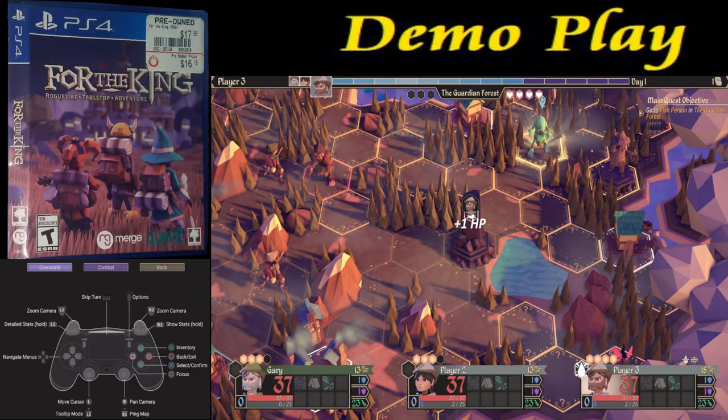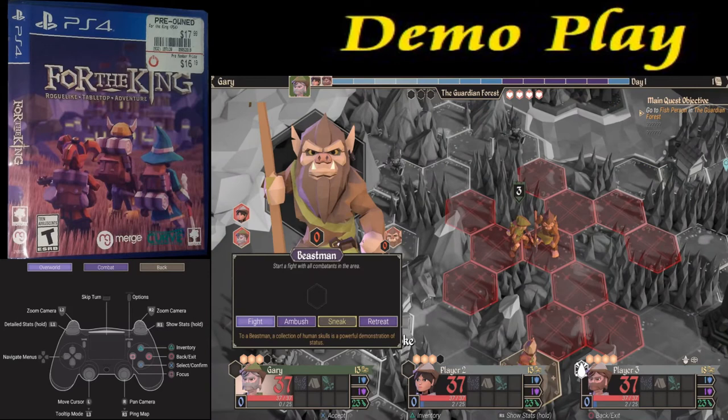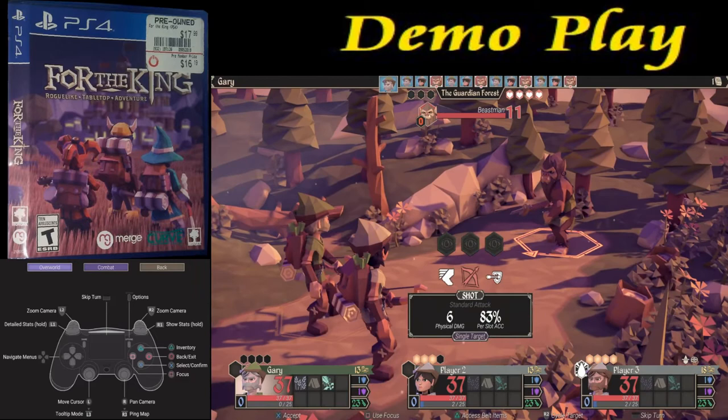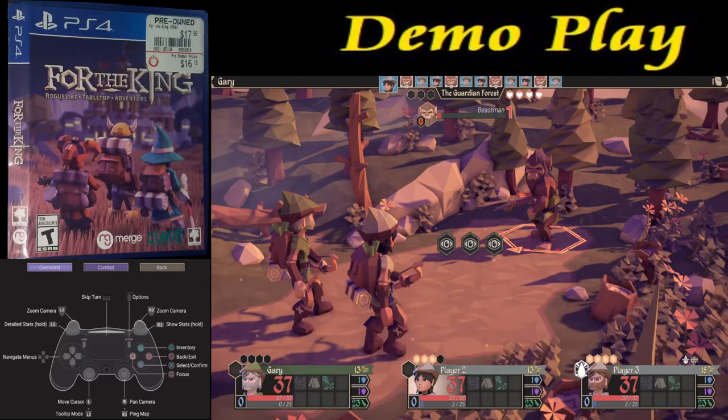His hit points increase by one. Going to do one more combat here. I'm going to try the ambush feature again and use focus to improve our odds of success. Use it again — our odds go way up. If we use it a third time, we've got like 100% success on the ambush. The good thing is we get two players to attack here, so we'll hit Accept and just straight attack with our hunter arrows. We beat the enemy — in short, it's like a combat slash game.